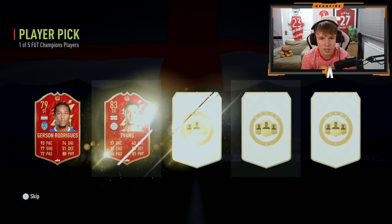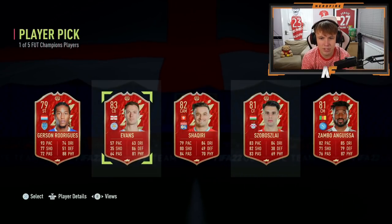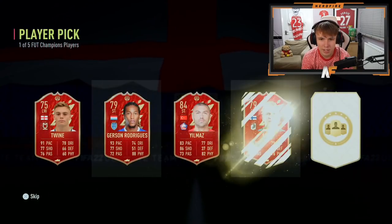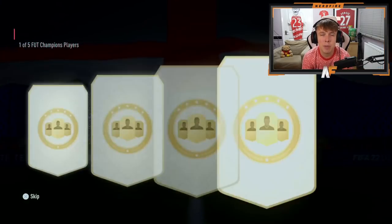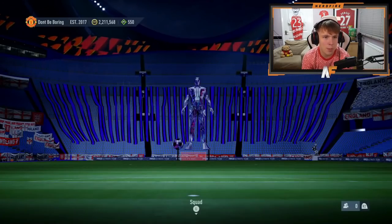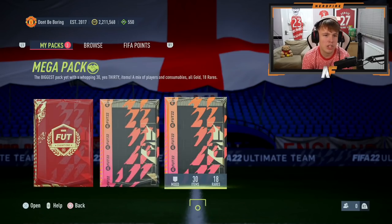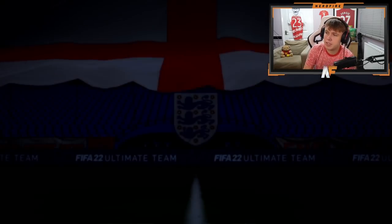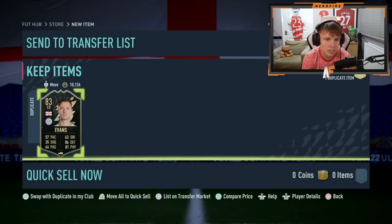First player pick: Johnny Evans. Player pick number two: Yilmaz — let's go. Final player pick: Mailer. Wow, they were worth it. Is it even worth opening the team of the week pack, the 100k pack, or the mega pack? Actually, I kind of do need fodder on the account so it probably is. Let's get the team of the week pack done first because this is going to be awful. Yeah, we're skipping that — that's Johnny Evans. As soon as you don't see the four fireworks, just get in the bin.